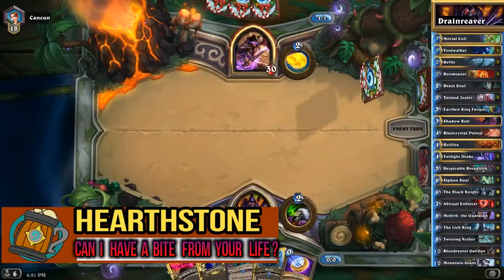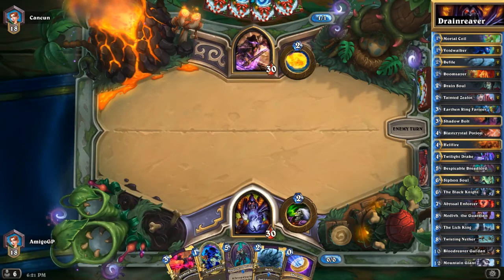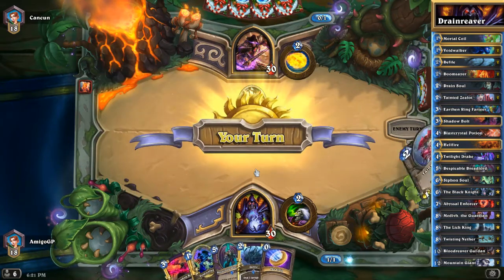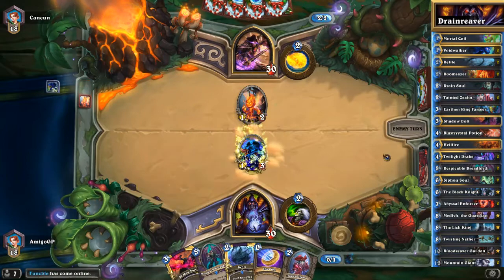Hello, this is Amigo Jeppe and welcome back! Today we are trying the new Death Knight Hero card for Warlock, Blood Reaver Gul'dan, a 10 mana card that has the N'Zoth effect of summoning all friendly demons that died this game.